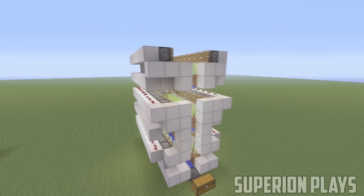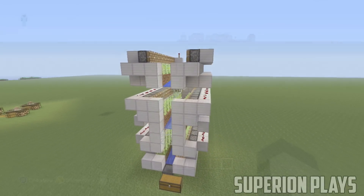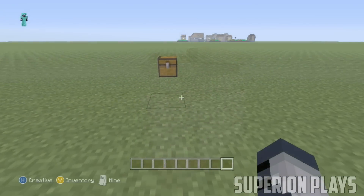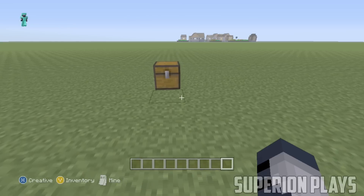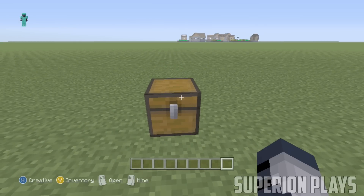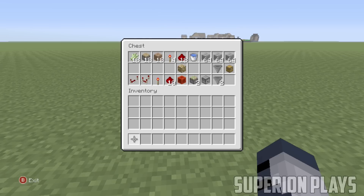Anyways, let's get into this video. Before we get into the actual tutorial on how to build this, you will need a couple of items. For one layer you will need: 18 pieces of dirt, one water bucket, 18 pieces of sugarcane, four redstone torches, 18 pieces of redstone, and 18 pistons. This is only one layer of the farm.